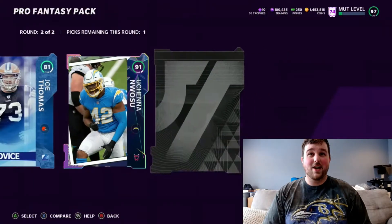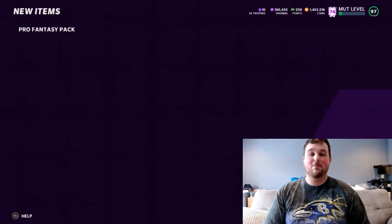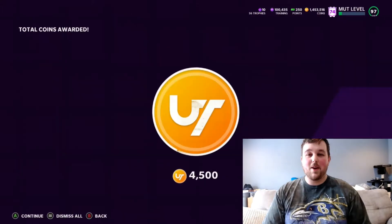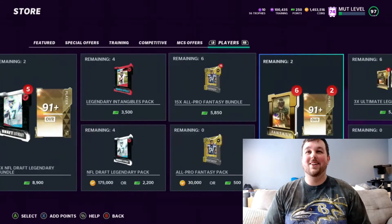We get a MUT hero there — 91 overall. You can't complain about a 91 overall pull out of one of these packs. Plus what you get out of those cards, you definitely make a profit there. We sold the card — we'll take that. Always want to sell cards.